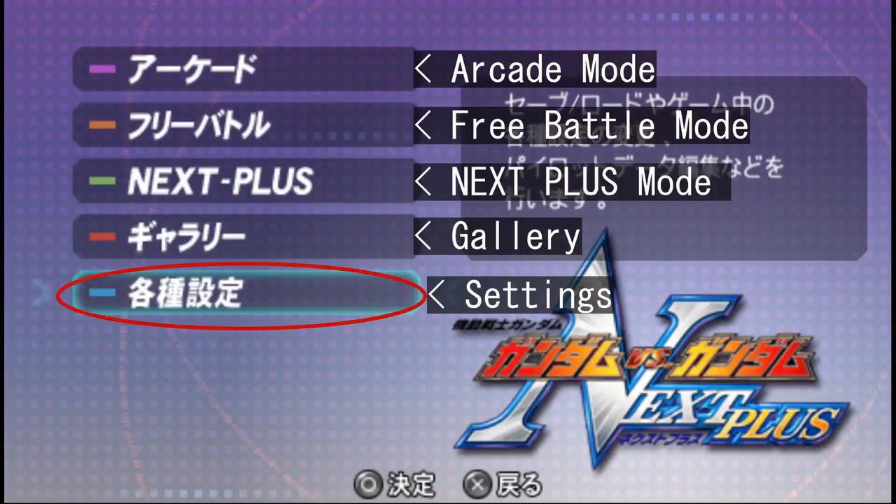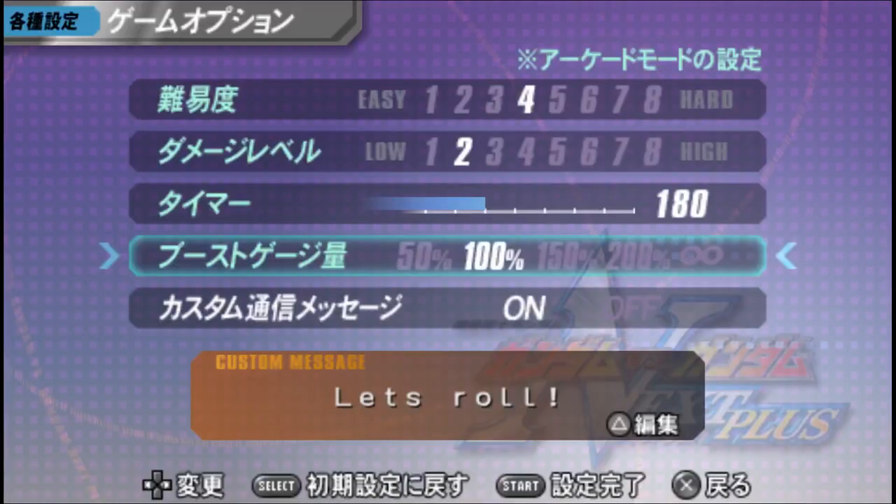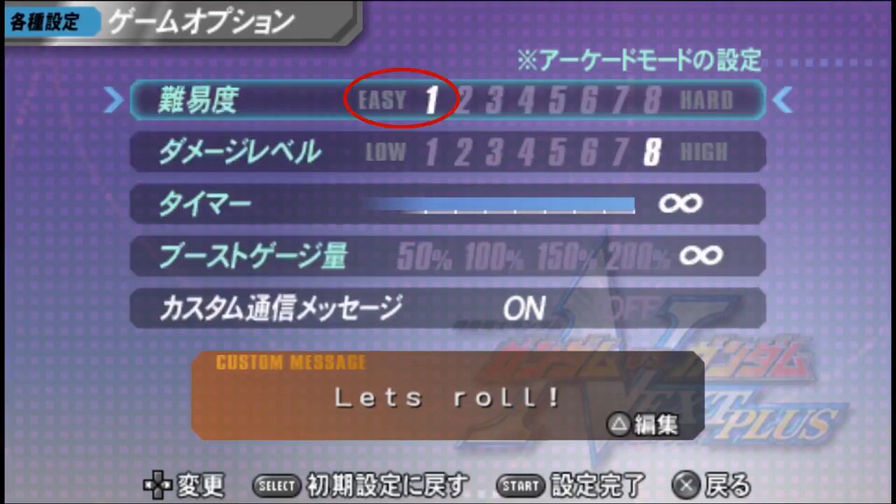First, go to the main menu and select the bottom option, which should open up a submenu with 9 options. Pick the second one — it's got the words Game Option written on it in Japanese katakana. Now if you did everything right, there should be a few option sliders, which are essentially the arcade mode settings. Set the top slider to 1 — that's your difficulty select.